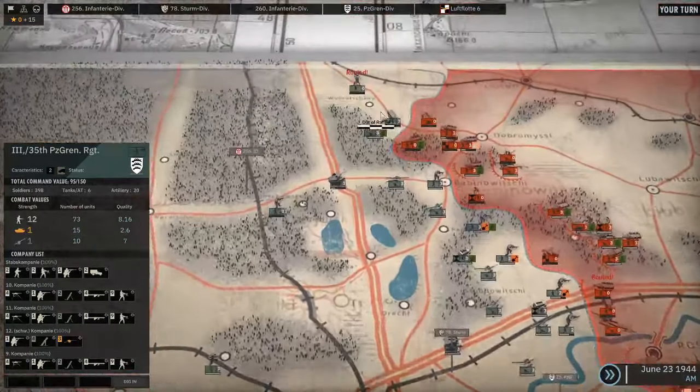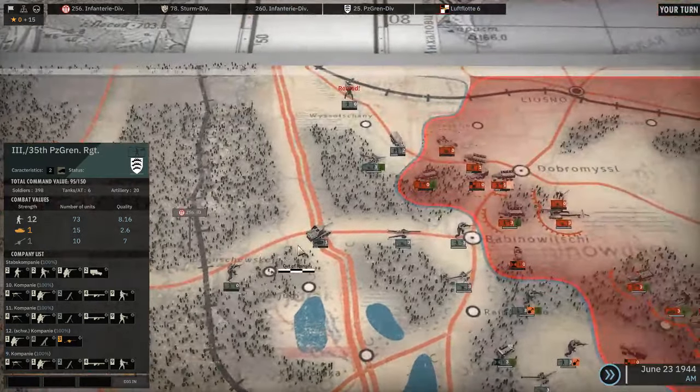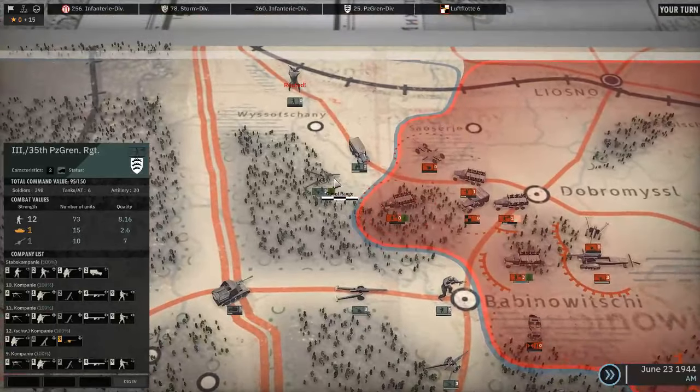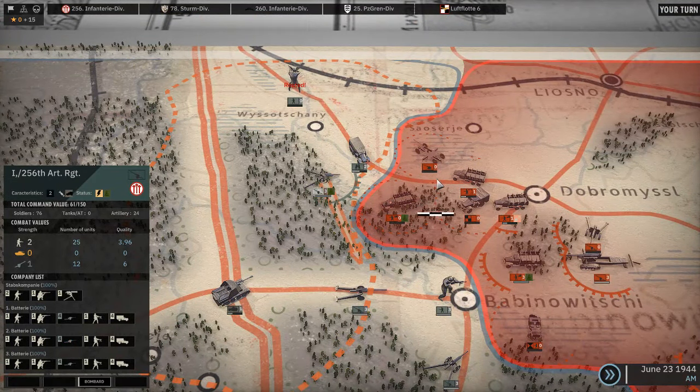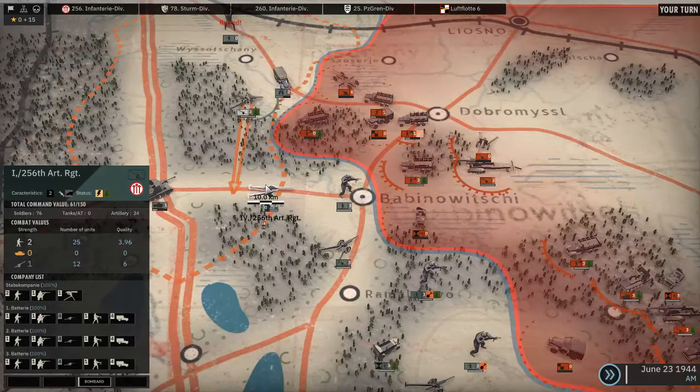So I use those points. What can I do in the north? I think I've done almost everything I can, bringing those forward. I could bombard them now. I'm not sure, but I think they can't help them. I don't even know whether in the afternoon turn a unit can fight again if it has already fought in the morning — it probably can't. Let's just try it. No — I can't bombard those. That is the only one I can bombard.